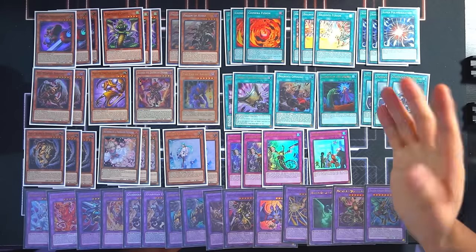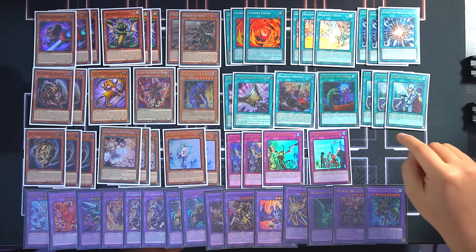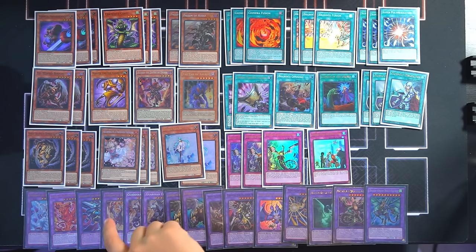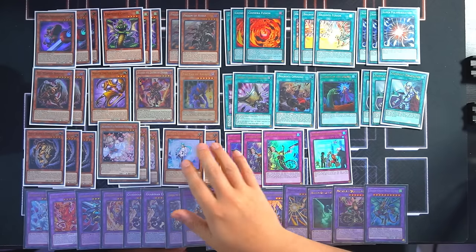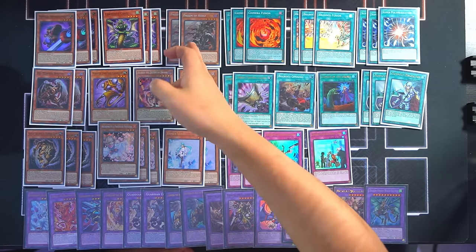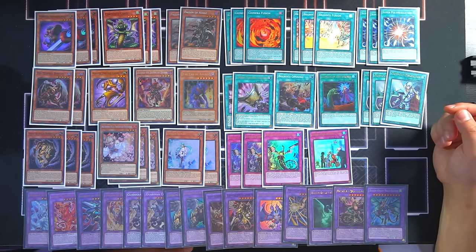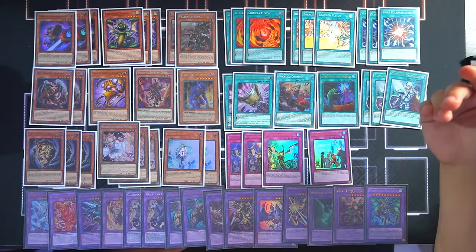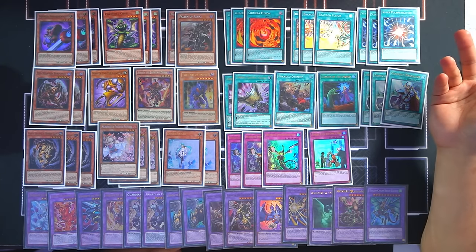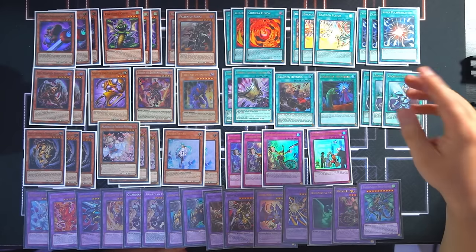I won four die rolls and bricked on all four openings — that's how bad my hands were. It was like: two Crossout, a Veiler, an Ash, and There Can Be Only One as an opening hand, and that happened so often. Sometimes it's Fallen of Albaz with a Super Pauly, and that's it. You just gotta run with it. It happened so often that the judge was like, 'Dude, your hands were atrocious. I don't know how you actually managed to pull that off.' In other words, even if you brick sometimes, you can still play out of it.